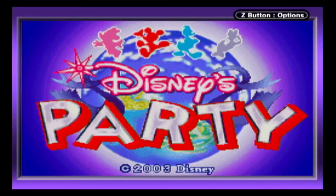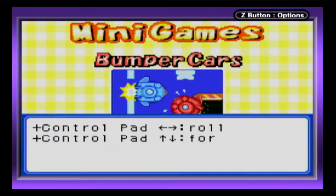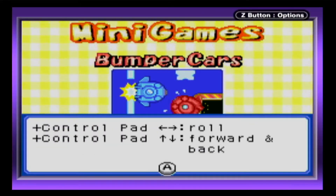Disney Party on GBA is a terrible Mario Party clone that contains four single pack Link mini-games for up to four players. By default, the only mini-game immediately available is Bumper Cars.